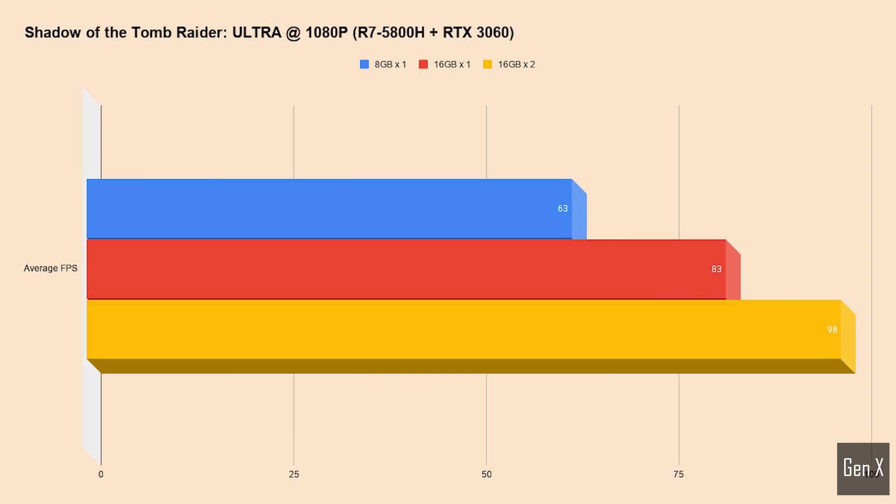Tomb Raider is another game that benefits from more memory. Having just 8GB of RAM versus 16GB equaled a 25% loss in average frames. On the other hand, if you run the game in a dual channel environment, it will boost another 18% — essentially a free upgrade if you choose your parts correctly.